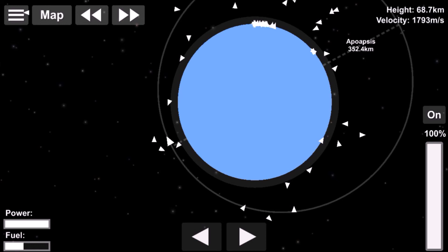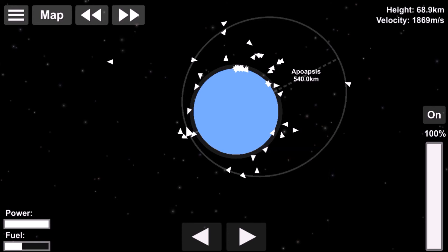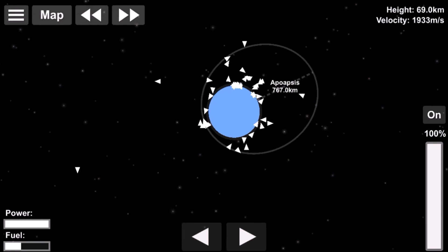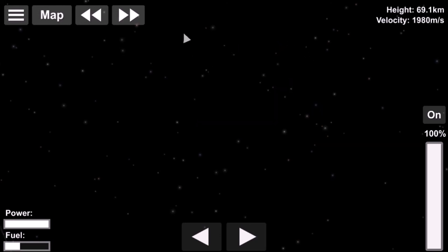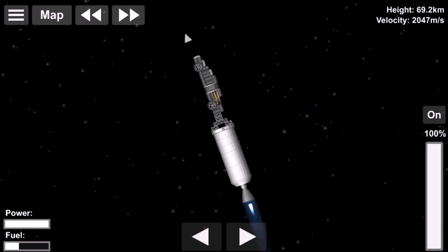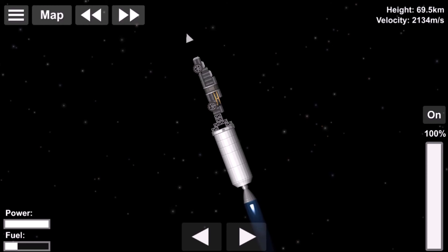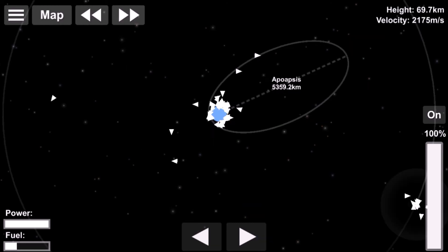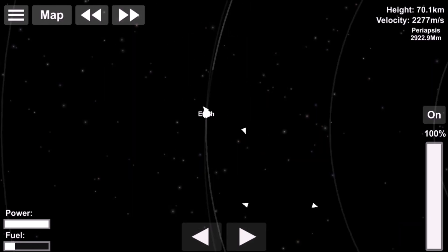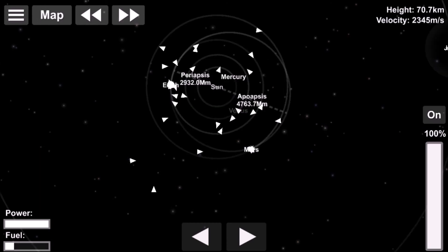The Tesla Roadster is now just floating in space. Its highest point is between Mars and Jupiter, near the asteroid belt — it will probably be destroyed eventually, but it will also come back since its lowest point is at Earth. The second stage was still attached to it, so I just put a docking port there to make it look like it was removable.